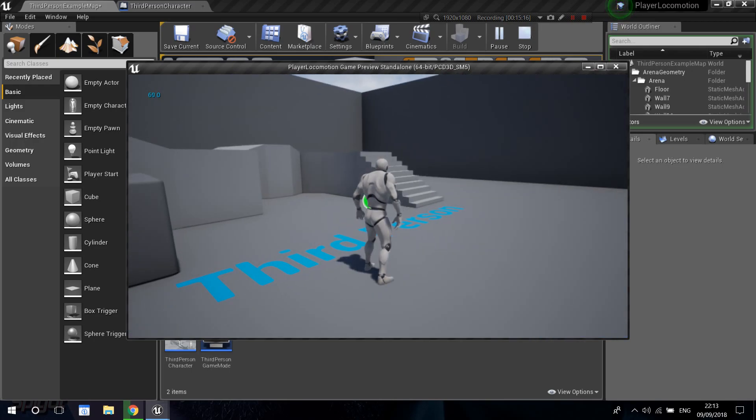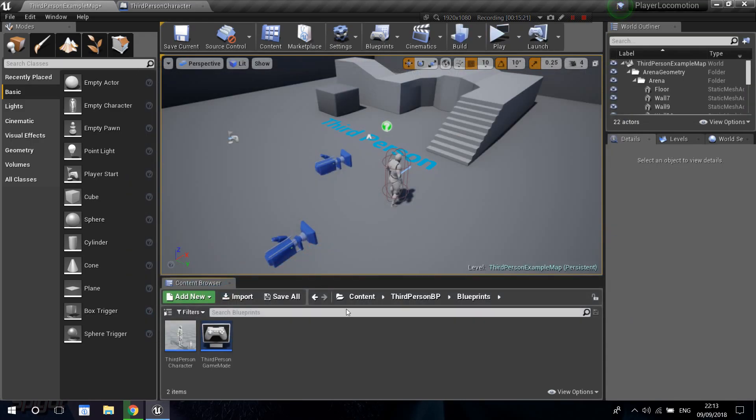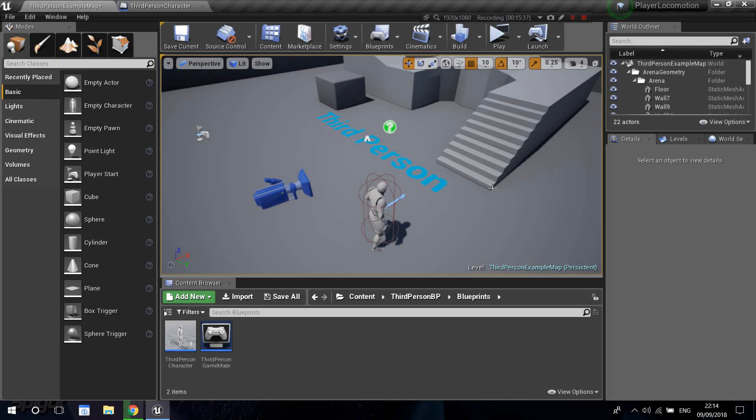Leave me in the comments if you want me to cover the animations part — making the character actually aim down and up as you do this. If you have any other suggestions or things you want me to improve, you can tell me as well. I really appreciate the input so I can make these better. Thank you guys so much for watching and I'll see you in the next one. Bye-bye.